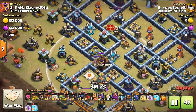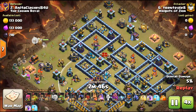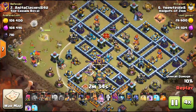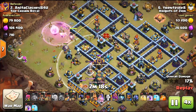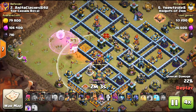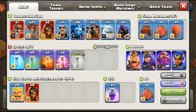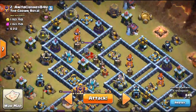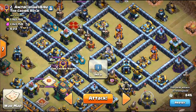We're mainly looking at what happened on the previous attack — checking the CC and where the traps are. He came in with a hybrid but his queen didn't go exactly right with the healers. He does have pets, which is good to note. Triple inferno, triple air defense — not too bad. I'm using Houdini lalo for this attack because I think I can get into this compartment and take out the CC.